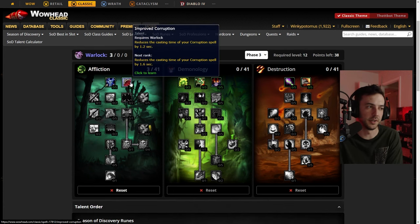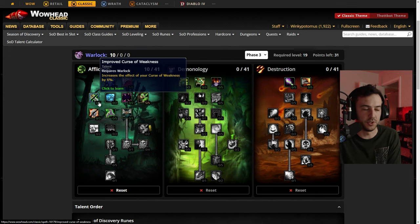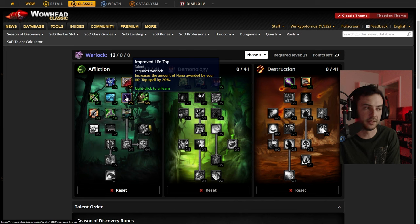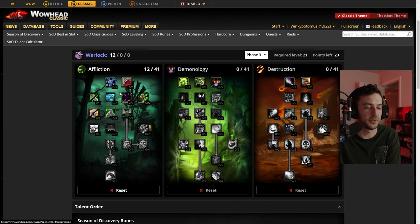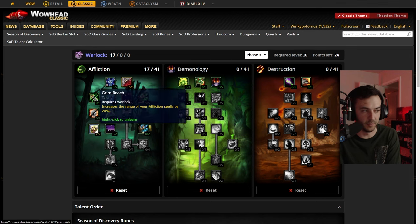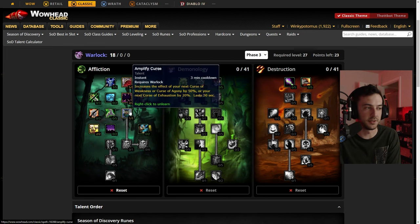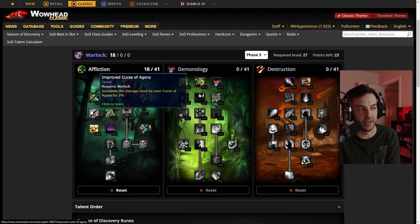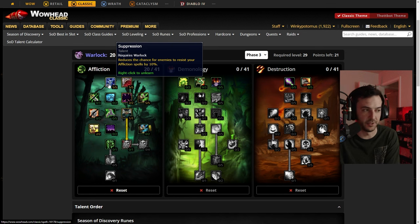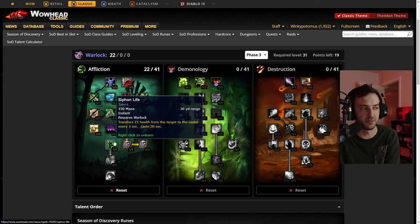We're going to stay in the Affliction tree and go down five points into Corruption first and foremost. Improved Drain Life of course — this is all per our phase two guide as well. At this point you can choose: if you're leveling, Improved Life Tap is always really nice. You don't get very much value out of Improved Curse of Agony, so I'd recommend Improved Life Tap, then throw some points into Suppression just to get to the next tier. Then we go double Grim Reach because the range is amazing. Then grab a point into Siphon Life and a point into Curse of Exhaustion.